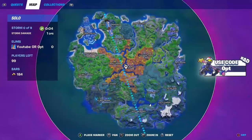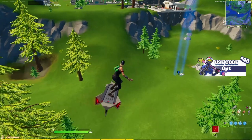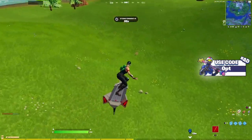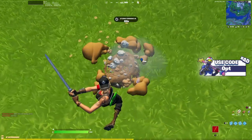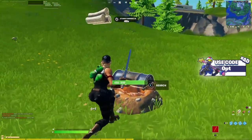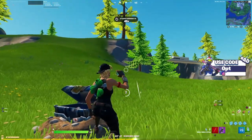This first one is located behind Lazy Lake, it's like around here. It's right here — all you want to do is dig it up and then it should be like this weird chest. You search it and you get legendary loot. All right, let's head into the next one.